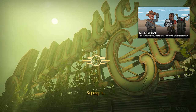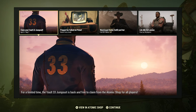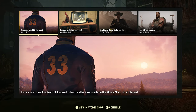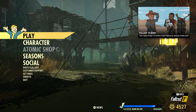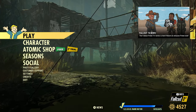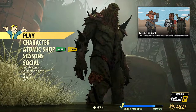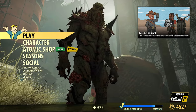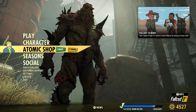Greetings fellow wastelanders, welcome back to another Fallout 76 video. Today is April 16th, a Tuesday, and we all know what that means — it's the Atomic Shop update. If you enjoy content like this, make sure you like, subscribe, and hit that notification bell to stay up to date on all videos related to Fallout 76.